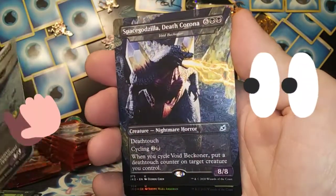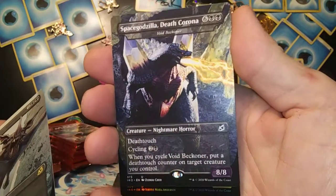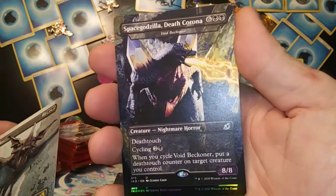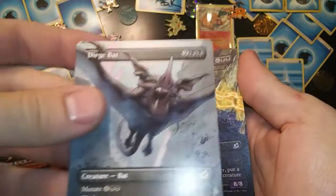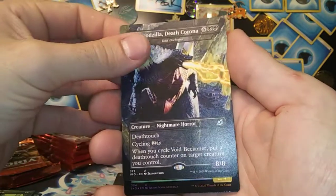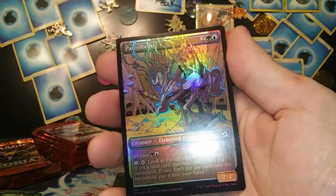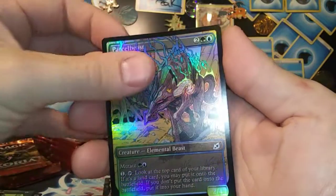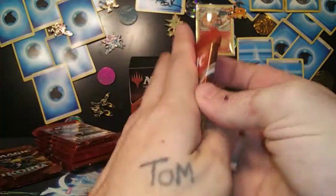Got Dirge Bat, which is the — oh, Space Godzilla Death Corona! Very nice, this is one of the chase cards to get. Sick nasty! And the Dirge Bat extended rare — nice. And that's actually only an uncommon, that is sick. Space Godzilla Death Corona — very nice! The Parcel Beast foil comic book style — awesome sauce!